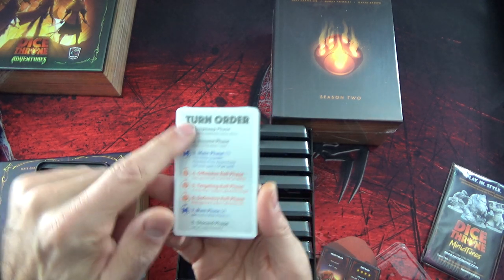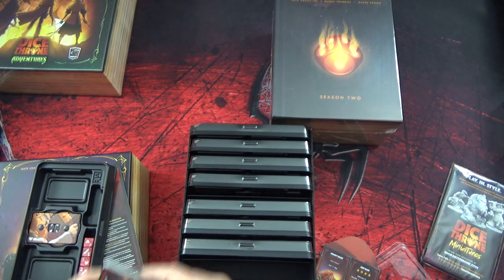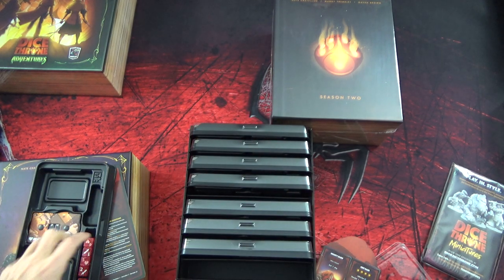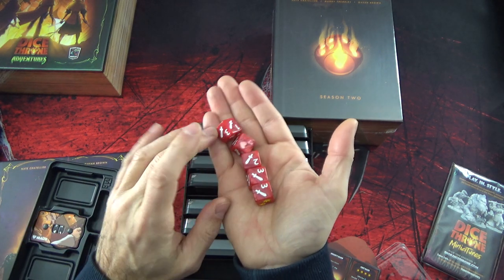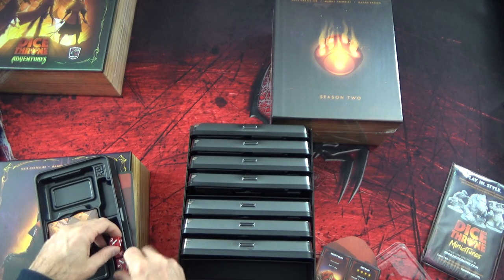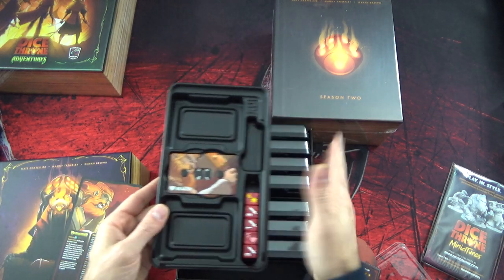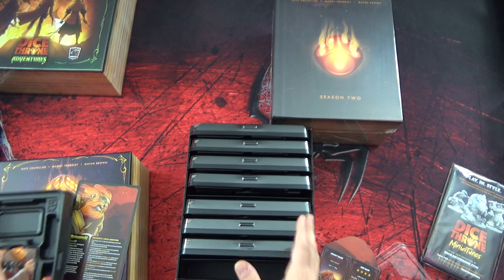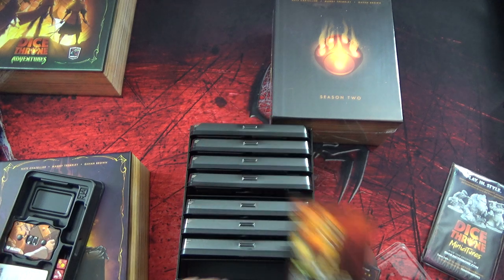Un petit deck de cartes pour le personnage, avec l'ordre du tour. Je ne sais pas si toutes les cartes sont comme ça - je vais regarder un petit peu. Et évidemment les dés associés à mon personnage. Tout ça se range dans la petite boîte ici. Pour le coup, c'est très pratique d'avoir les composants comme ça, même si ça prend quand même de la place quand on a tout l'ensemble.